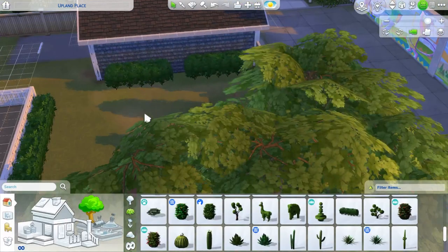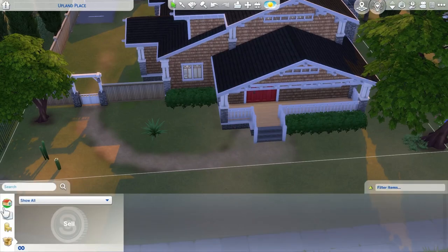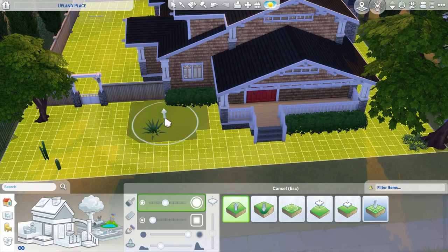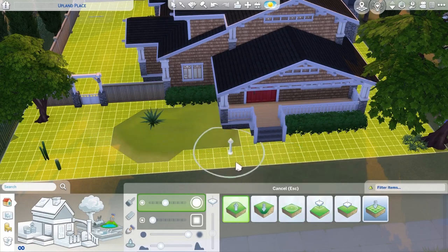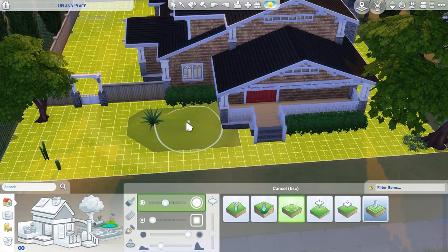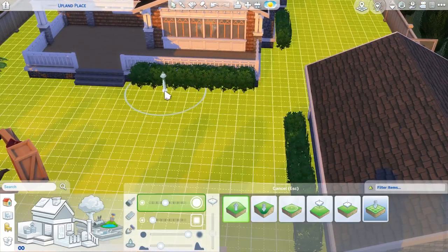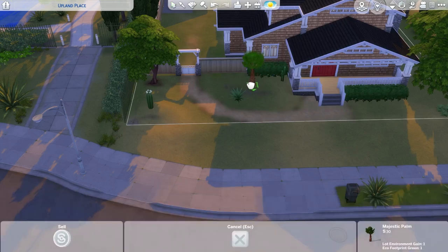Going in and adding some landscaping - I wanted it to feel mature and like it had been there for a while, since this is a craftsman style house that would have been built a while ago. I'm adding just a tiny bit of terrain editing in a few places so it feels a bit more organic rather than just a totally flat lot.